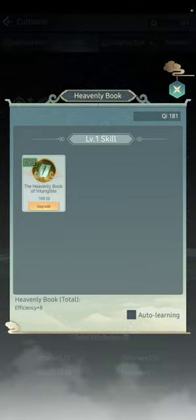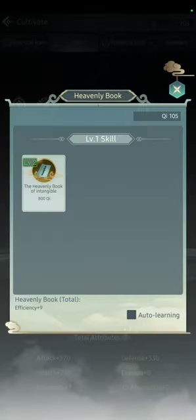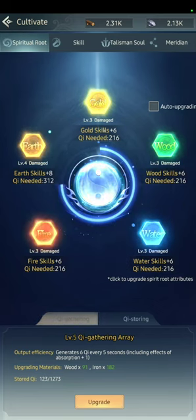For skills, you can upgrade them as well, but I recommend focusing on the Spirit Roots. You can upgrade all of them to level one, then level two, and keep going. For this one you need a certain level on the Key Gathering Array first because you won't have enough otherwise.